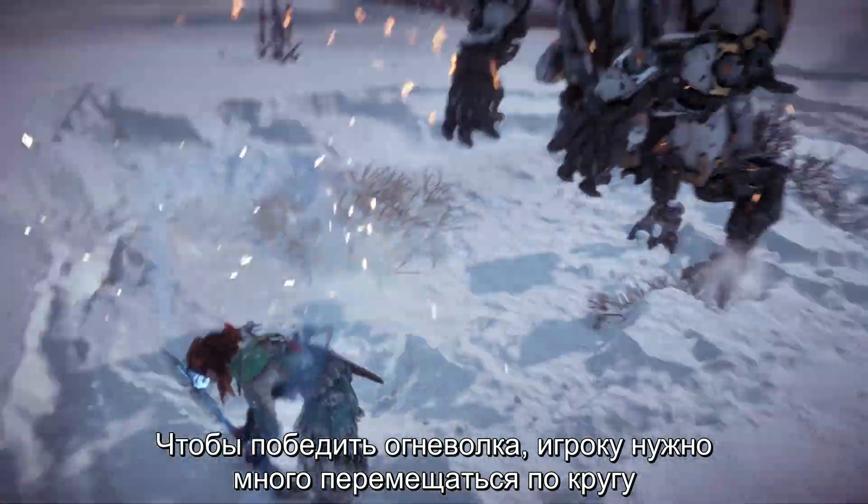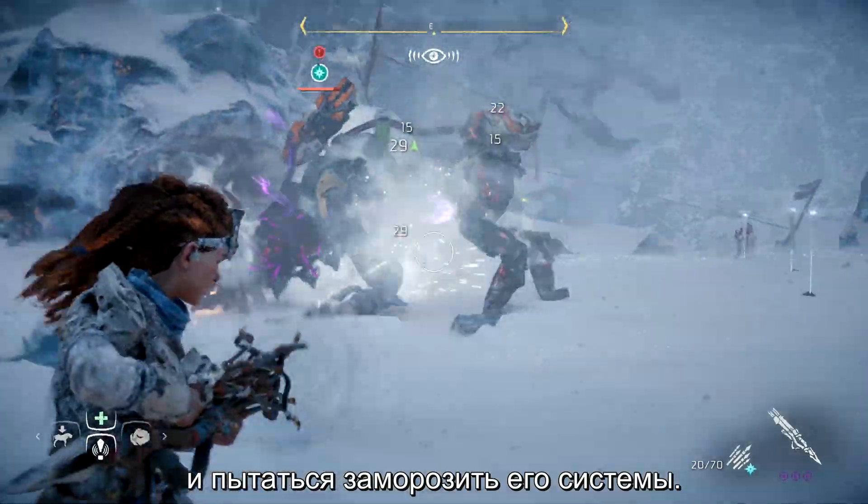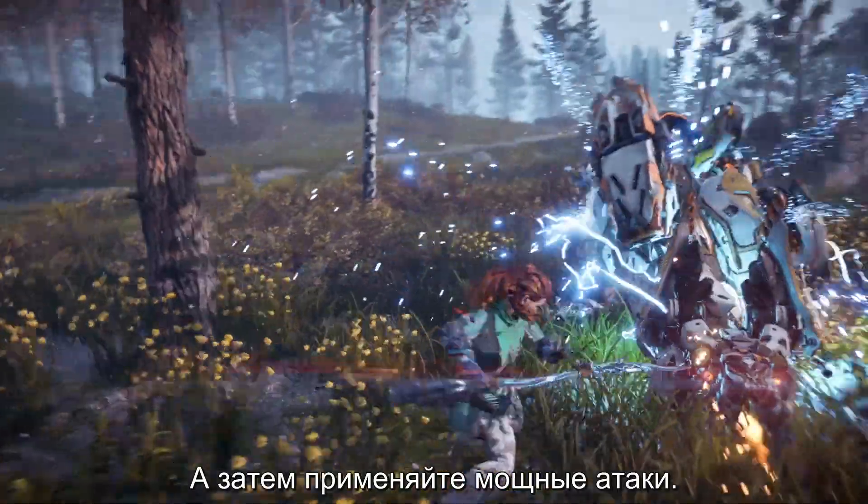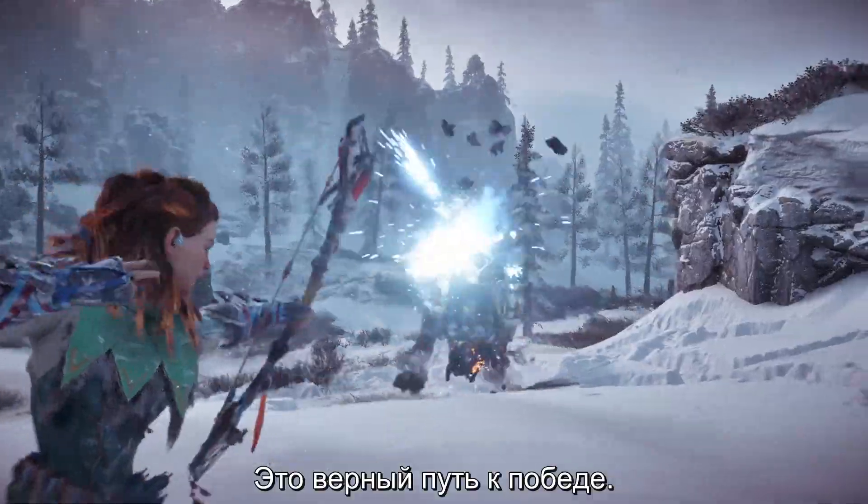To defeat the Scorcher, players should move around a lot and try to freeze him as much as possible. Stun it whenever you have the chance to bring it down for a bit, then apply the big hits — that makes it a bit easier.